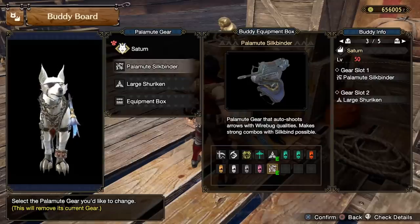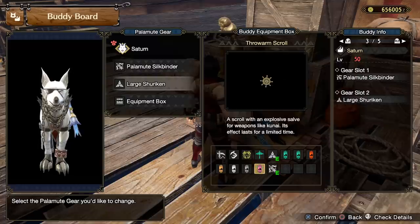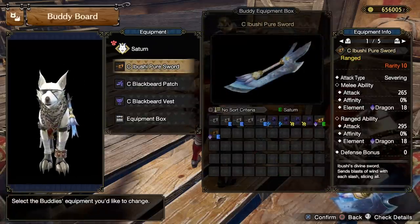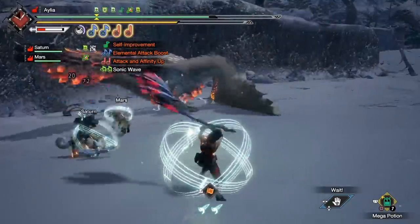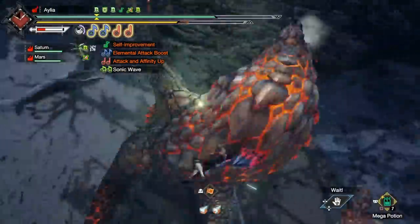The dogs use the Palamute Silkbinder and then the Large Shuriken. Technically the throwarm scroll is also pretty good — it's very 50-50 whether that will outdo the Shuriken or the Shuriken will outdo the scroll — but what mainly matters is the Silkbinder. The weapon is the Ibushi Palamute weapon because it is the Palamute weapon with the highest damage in the ranged category. We don't care about element-matching the monster — we just want that raw damage on ranged, which Ibushi provides, with a bonus of a little dragon if the monster is susceptible.